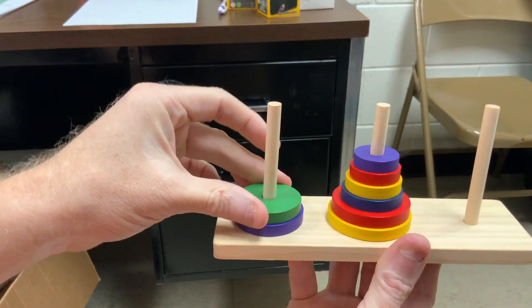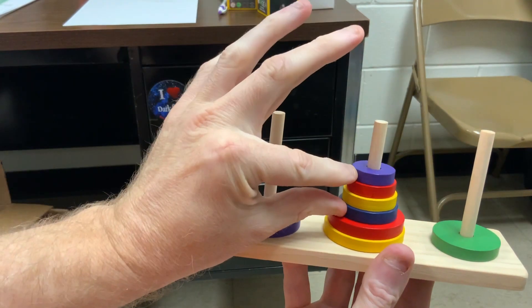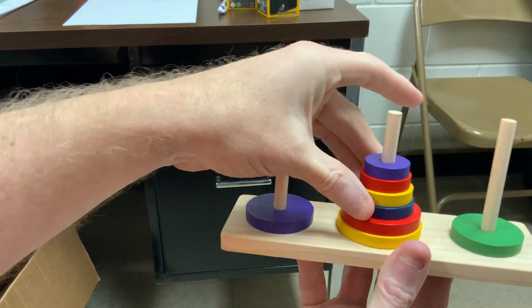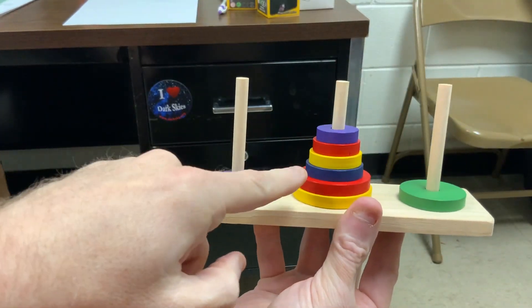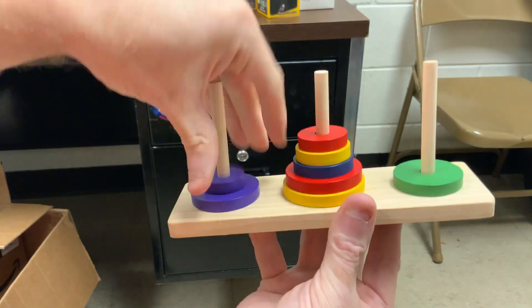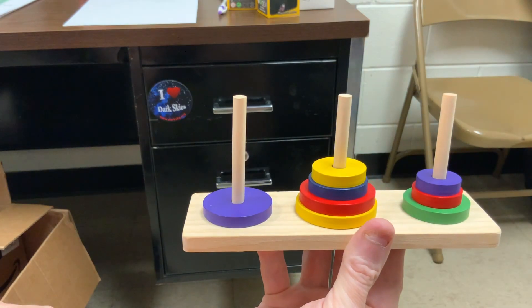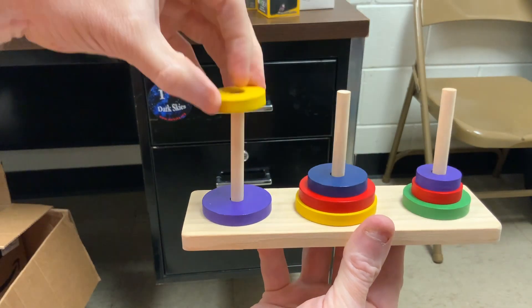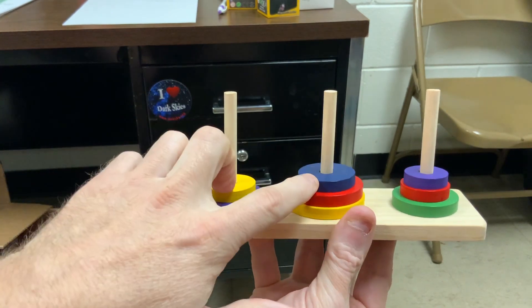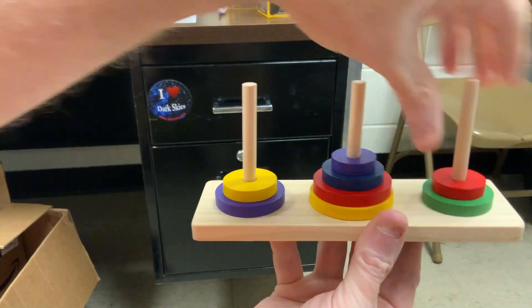Now the green can move over from first to third post. And these top four need to go from second post on top of the green in the third post. So I've got first and third post to work with. Watch the progression: third, first, third, first. Now the smaller yellow can move. And these top two need to go on the smaller yellow. I've got first and second to work with: first, second.